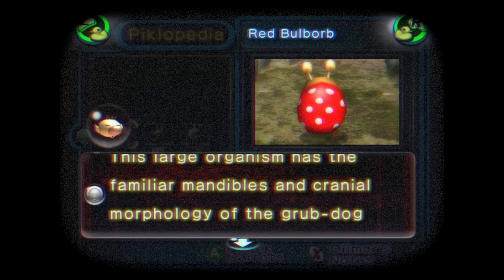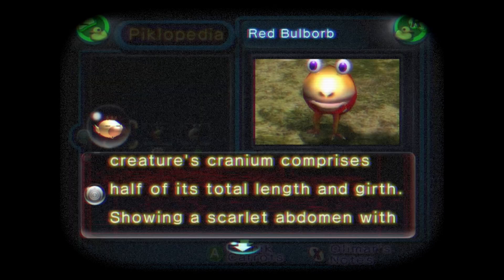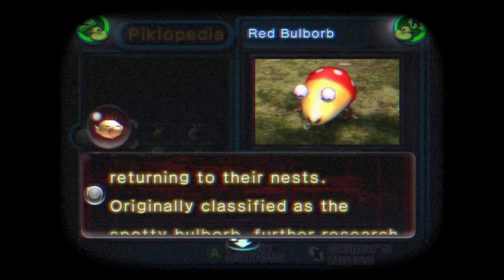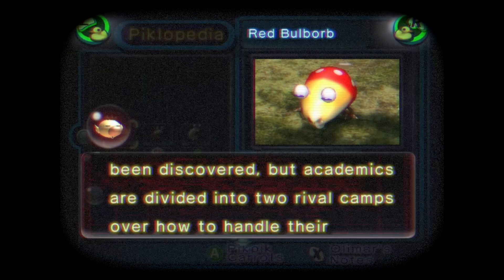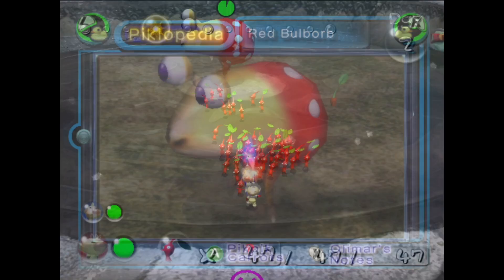This large organism has the familiar mandibles and cranial morphology of the Grubdog family, as well as the characteristic bulging eyes. As with most Grubdogs, the creature's cranium comprises half of its total length and girth. Showing a scarlet abdomen with wet spots, this creature is primarily nocturnal, choosing to prey upon smaller creatures returning to their nests. Originally classified as the Spotty Bulborb, further research has reclassified this species as the Red Bulborb. Subspecies of varied colors have been recently discovered, but academics are divided into two rival camps over how to handle their classification. As you can see, Olimar's notes are a scientific description of the beast's form and classification, alongside its hunting traits.